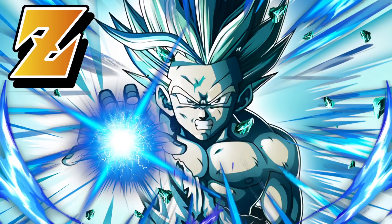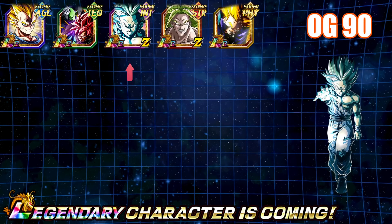We've been waiting, right? We knew that the OG 90% LRs were all going to get an EZA, but we didn't expect it was going to be in this data download, in this celebration. And with Broly — the LR Legendary Super Saiyan Broly — getting his EZA, I think we were all waiting. But boom, the data download happened, and all of a sudden we're all excited because now LR INT Super Saiyan 2 Gohan is going to get his EZA.